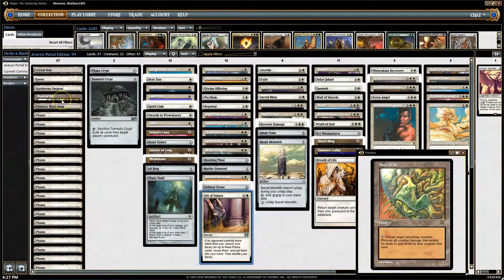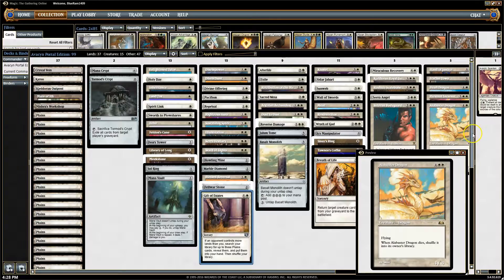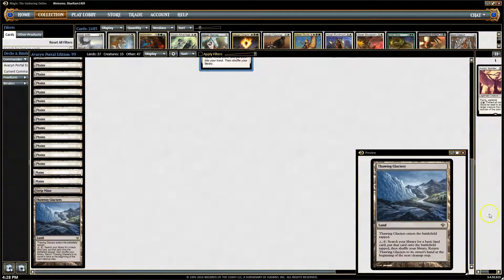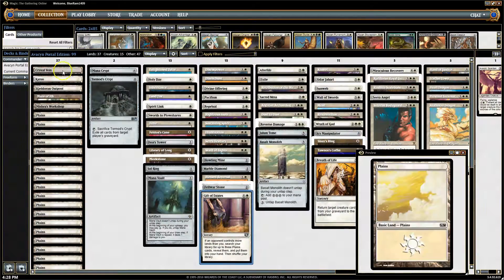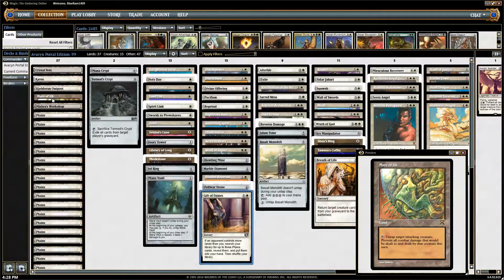Now it says 37, but I kind of forgot that Maze of Ith and Mishra's Workshop are not real mana-producing lands. We still have Thawing Glaciers and others. Considering we were doing this with 37 mana-producing lands and still drawing a few too many, needing to draw more spells instead, I think cutting down is actually acceptable.